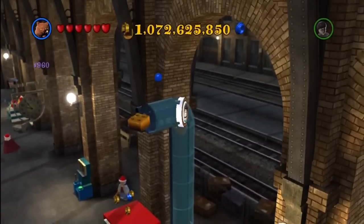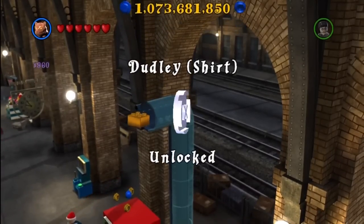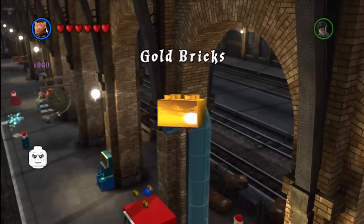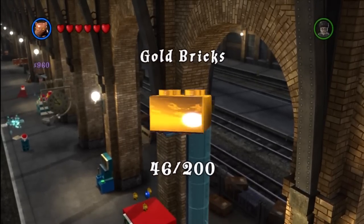This is on Platform 9 and 3/4 now that we can use Crookshanks. You can go up this pipe and you get both Dudley shirts and a gold brick.